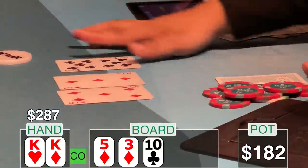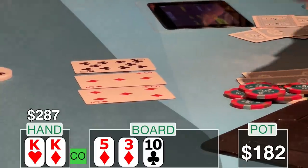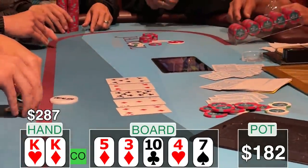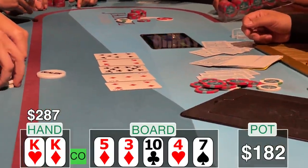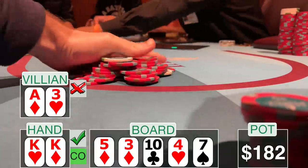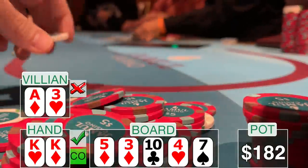Unfortunately everyone else folds away and we're going heads up for a full run out. The board comes five-three-ten safe, the turn is a four, and the river is a seven. My opponent holds up a three — I'm thinking he might have pocket threes — but luckily he flips out an ace with the three: one pair. I'm good, scooping the $182 in the middle of the pot.